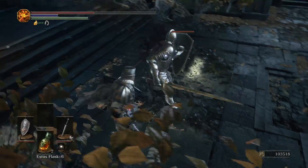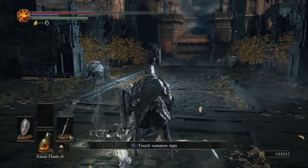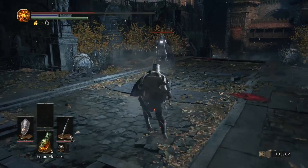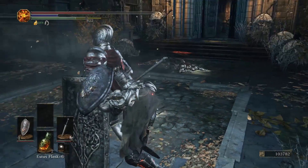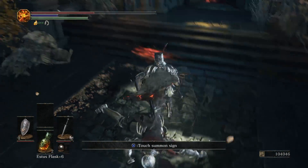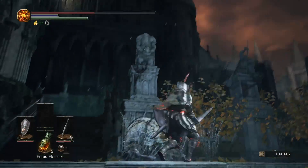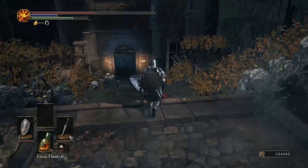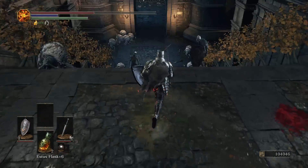Oh, these guys don't do like any damage to me, that's nice. This place looks kind of darker. Oh, I don't want to summon that guy. Does the sky look different? I'm not sure — I don't think the sky looks like this. Yeah, now there's another summon sign there, there's one here, there's another here — there must be a boss in there, there has to be.